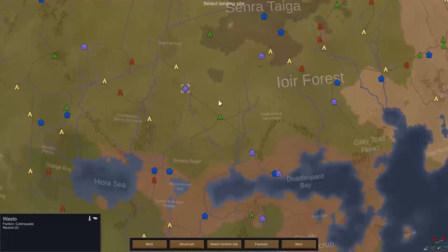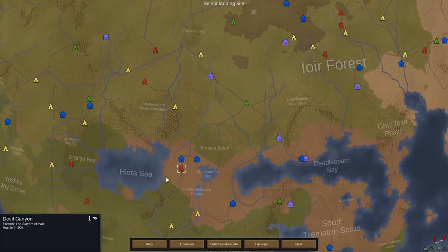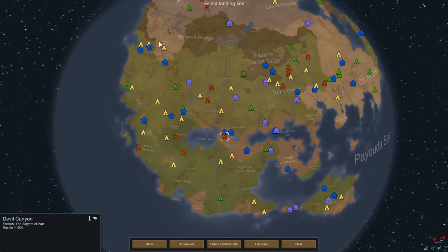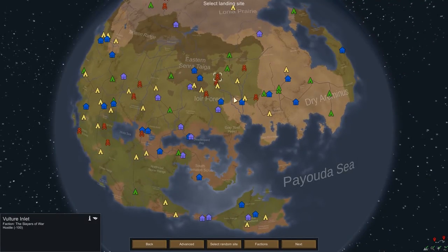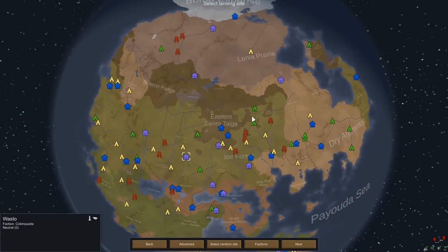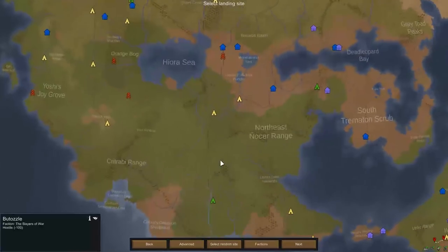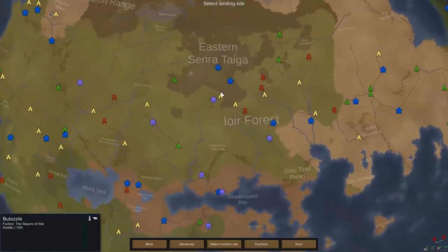Now we've got to pick where we want to start. These little wigwam-style structures represent different factions — the colours correspond to the same faction. So these blue houses all belong to the Communal Confederacy of Queboron, which owns a large area of the map. There are also pirates with a large standing here, Cobin Quadra in the central area, plus low-tech tribes. We probably want somewhere close to other communities so we can trade with them, but not too close to pirates.